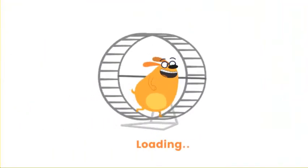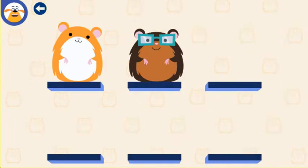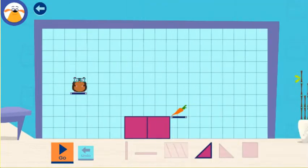Pick a hamster, any hamster. Use the triangle as a ramp to help the hamster climb.